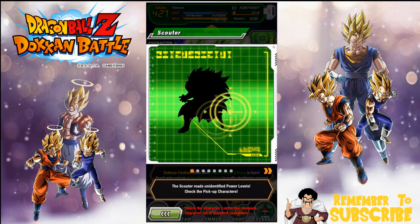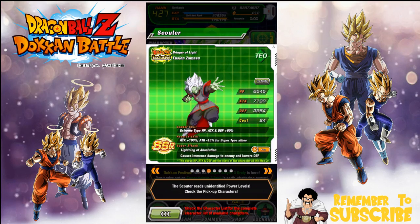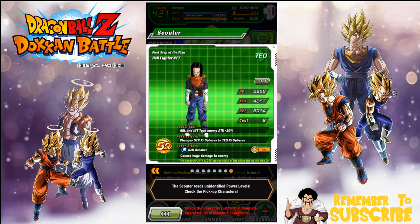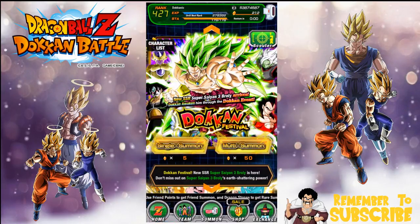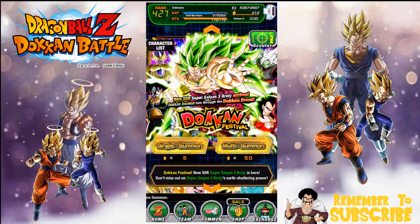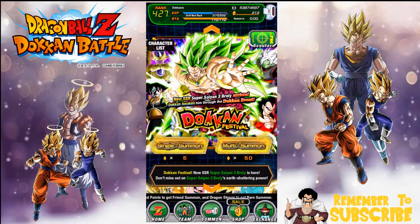I would like Masse and Bardock — I already pulled him but would like more. I'd like some more Super Saiyan 4 Vegeta dupes. No more Fused Zamasus, no more Golden Freezas. I would like some more Perfect Cells — I need some dupe pads unlocked. That's about it. I need about half these characters. Usually SS3 Brawly, Super Saiyan 4 Vegeta, and Masse and Bardock aren't on one banner. Masse and Bardock is not a token exclusive so it's not a high requirement for me anyway.